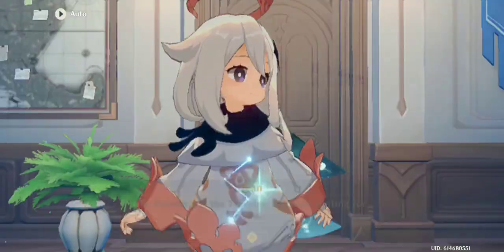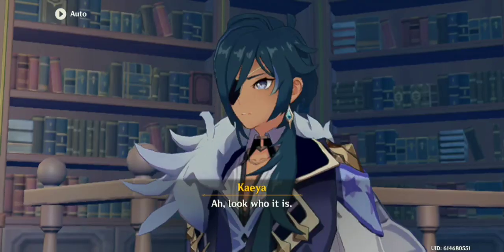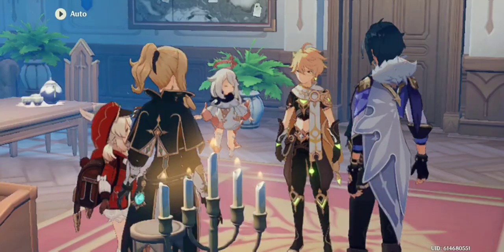So why don't we just go in. We see Kaya, Jean, and Klee all talking. As always, I'm not really going to pay attention to what they're saying, because really, it's rather redundant.